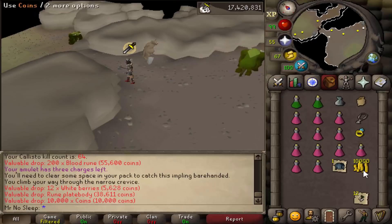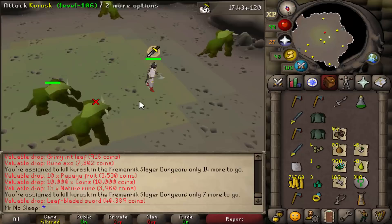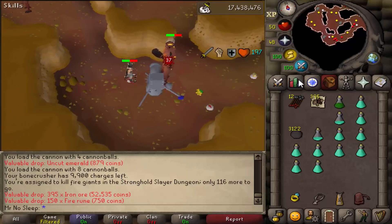Next we have the ironman's favorite slayer task - Kurasks. Got lots of nice drops: 447 iron ore off the Konar drop table, a Leaf-Bladed Sword off the rare drop table, and plenty of alcheables. Helped the cash stack out, added weight to the rune items, and gave some nice supplies and resources. Then another Konar drop of 395 iron ore.